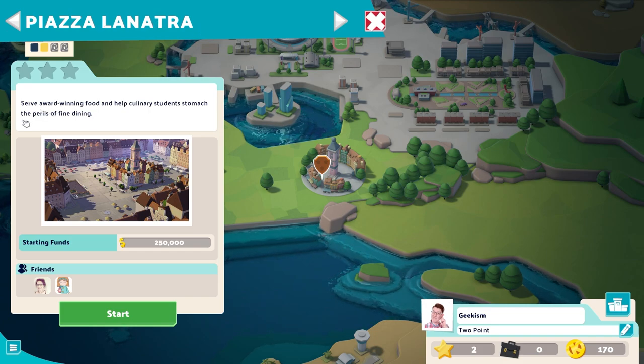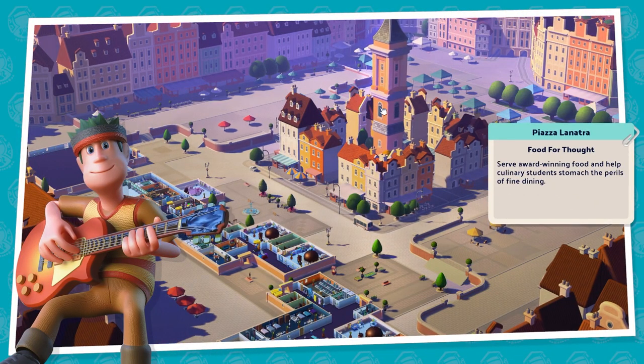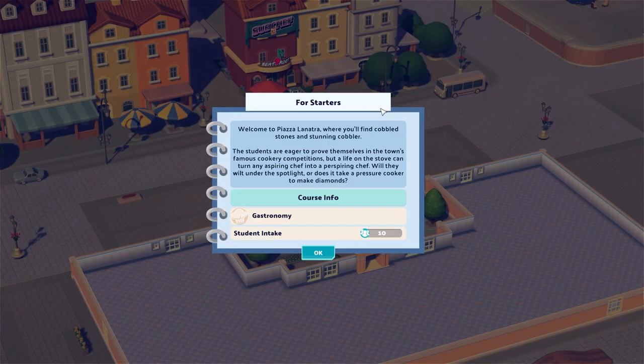Piazza La Natura - self-serve award-winning food and help culinary students stomach the perils of fine dining. We start with 250 grand. Both Jo and Blala, who's an awesome content creator who covers this game very in-depth - you should totally go check her out, she's awesome and friendly and lovely. Welcome to Piazza La Natura, where you'll find cobblestones and stunning cobbler. Students are eager to prove themselves in the town's famous cookery competitions, but a life on the stove can turn any aspiring chef into a perspiring chef. Will they wilt under the spotlight, or does it take a pressure cooker to make diamonds? So we get gastronomy as a course, basically, which is great fun.